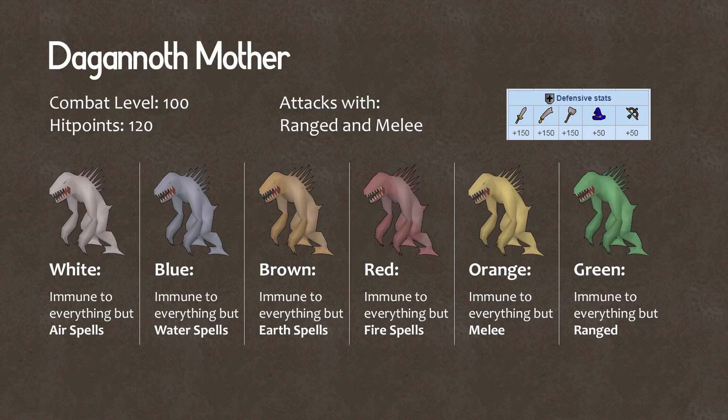White means immune to everything but air spells, blue immune to everything but water spells, brown earth spells, red fire spells, and orange is when she can be weakened by melee, and green means weak to ranged. So magic is really your best bet. And if you have to use melee or ranged, bring rings of recoil, although allegedly according to the wiki, if she dies from the recoil damage you have to redo the fight, so just make sure you deal the final blow.